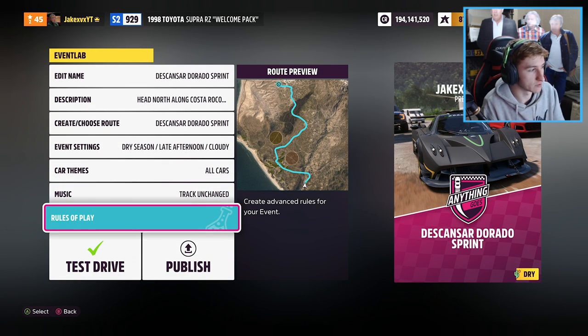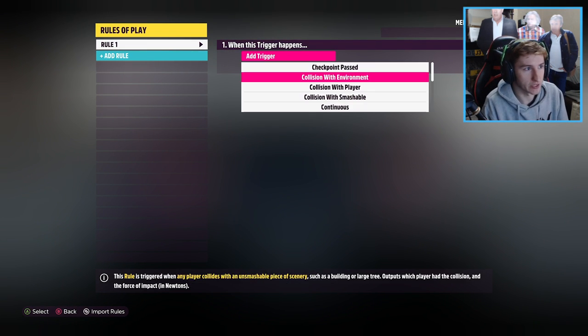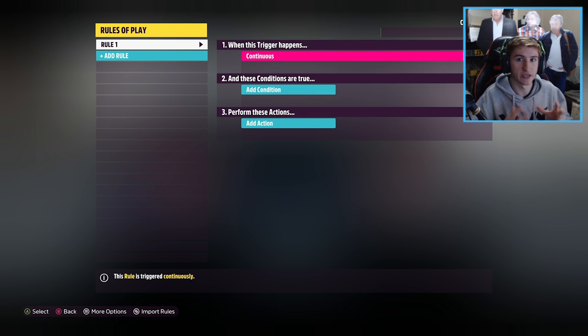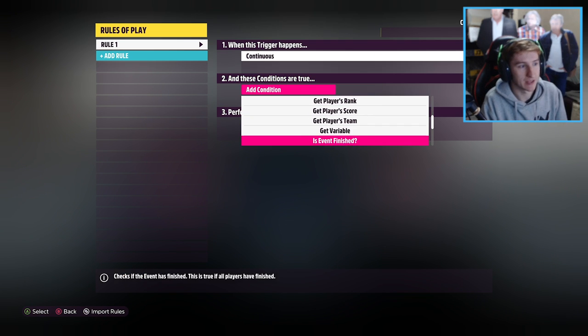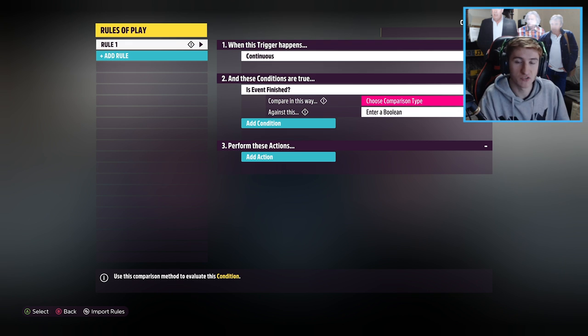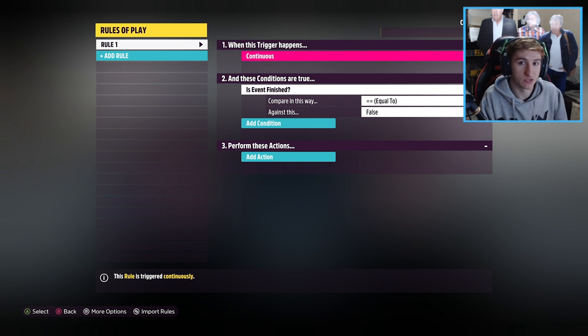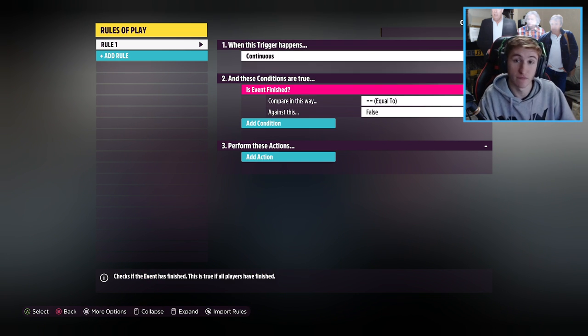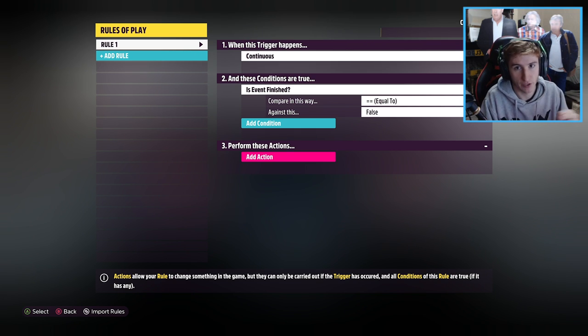All the magic happens within the Rules of Play. What you need to do is add a trigger and make the trigger continuous — that means this trigger is happening all the time, looking for a condition the whole time. The condition it's looking for is: is this event finished? Obviously while you're in the event it isn't going to be finished, so you put that equal to false. So continuously, for the whole race, it's looking for whether you've finished, which you haven't — so it's false — and while you're racing, all of this will activate the action permanently.